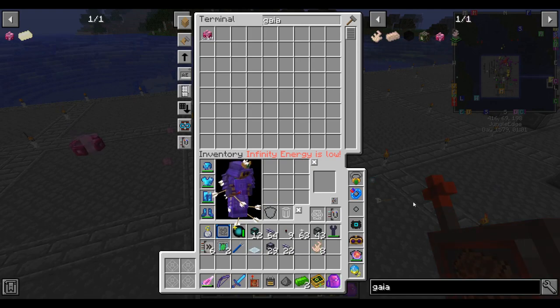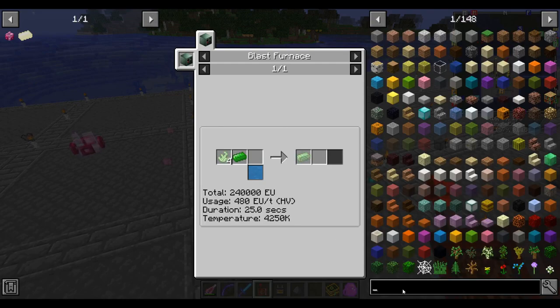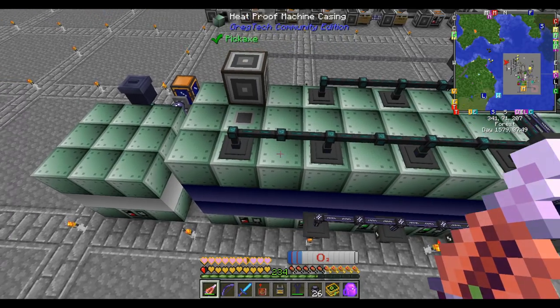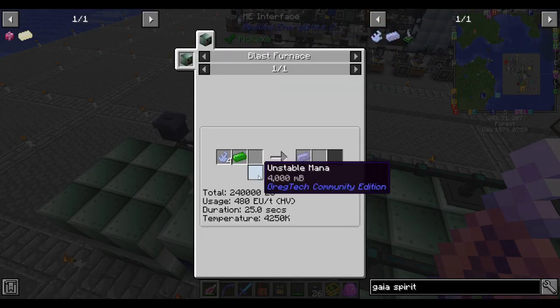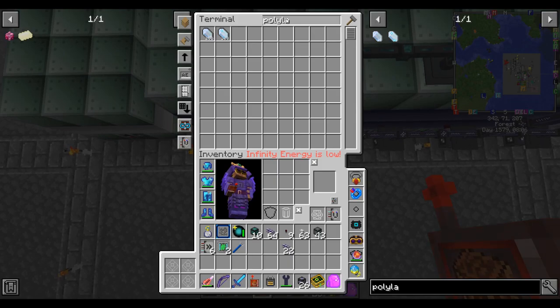However, I do like the loot that the second Gaia Guardian can drop. So let's turn these Gaia spirits and our remaining Terra Steel into Gaia spirit ingots and go fight the second guardian. This actually takes a very hot blast furnace. Does tungsten steel get hot enough? Tungsten steel coil - 4500 K. Yes it does.